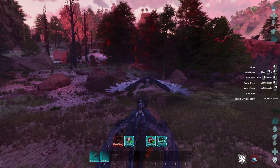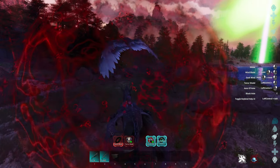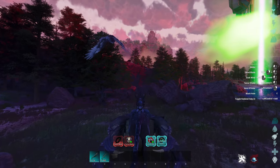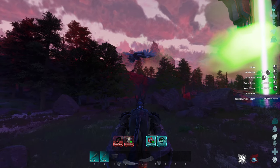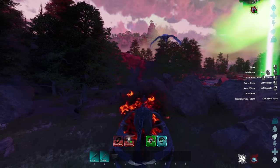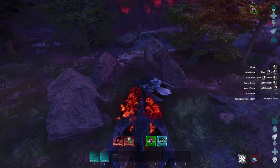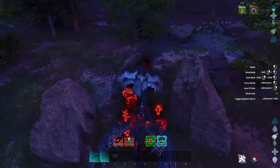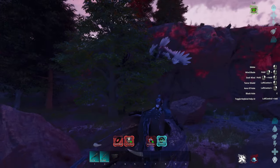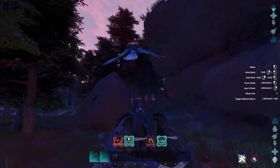Next up is the Terror Shield. Hold left control and left-click, and you are shielded and immune to attacks for about two seconds. After that, we have Aura of Hatred. This is a stacking attack — the more kills you get with it, the more damage it will do once it's released. It's kind of like an explosive attack. Once it's over, it releases and affects all creatures around, dealing damage while also siphoning health for you.